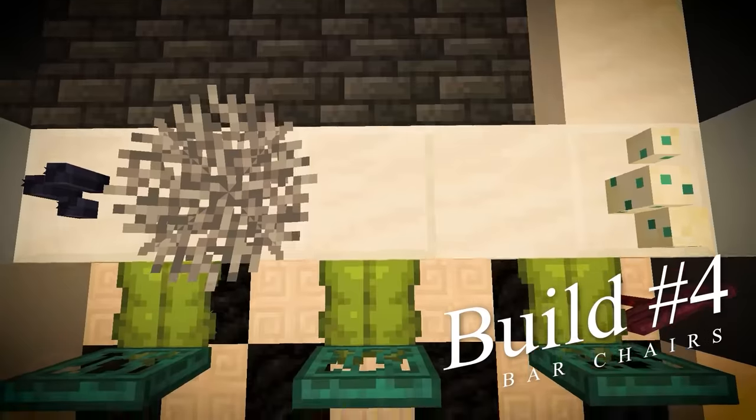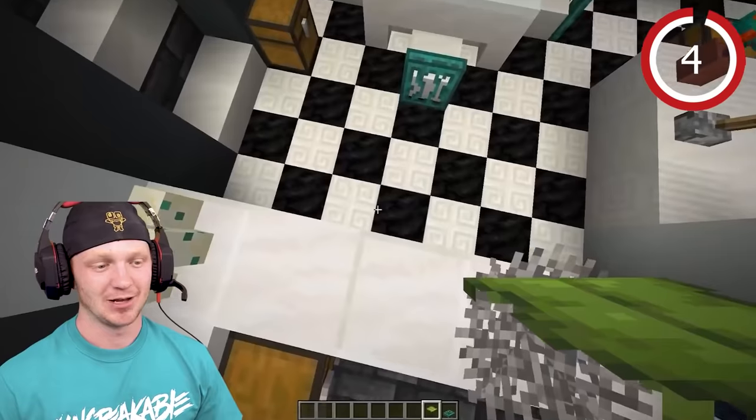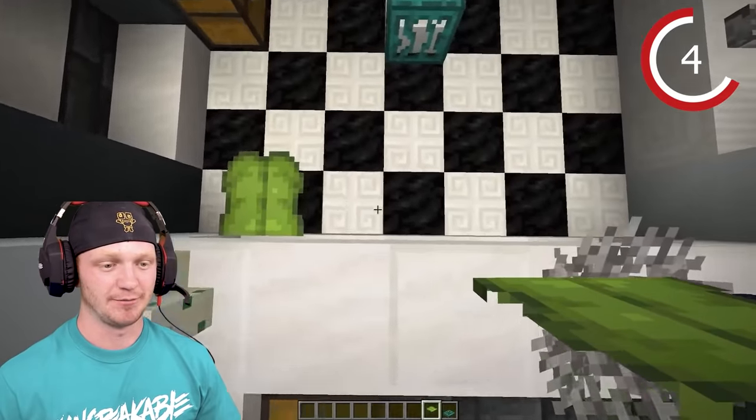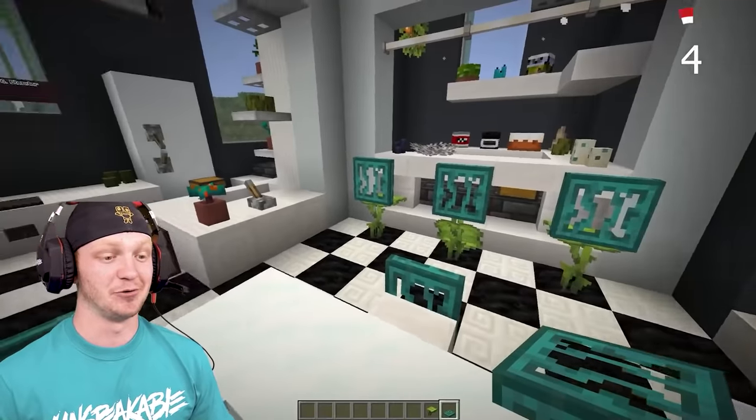Kitchen bar chairs — these are super easy. Let's say you have a bar here and you want some cool looking chairs. Grab some drip leaves, place them down, then place some trapdoors on top. They look very cool.